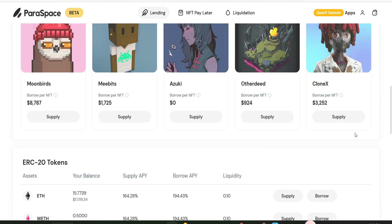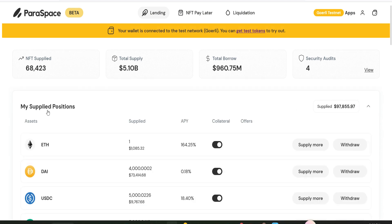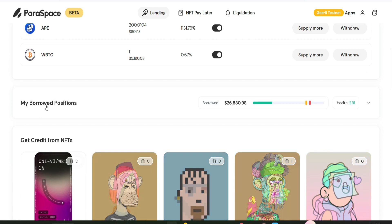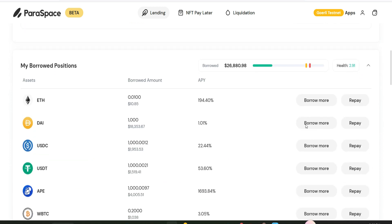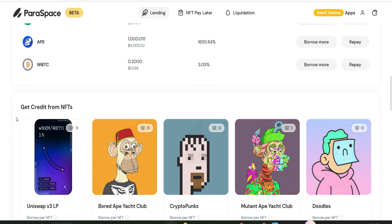If you want to see all you have supplied and borrowed, go to this section and click on it. These are my supply positions so far — I can also decide to withdraw all my supply. If you want to see your borrows, scroll down and you'll see your borrow positions. Click on it to view your borrow positions, and you can repay at any time as well.